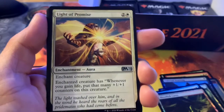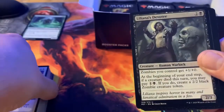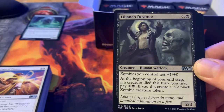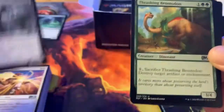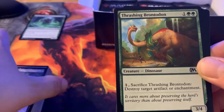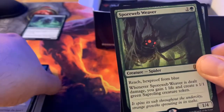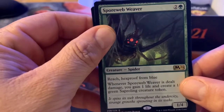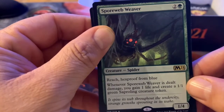Light of Promise — for two and a white, enchant creature; whenever you gain life put that many 1/1 counters on it. Liliana's Devotee — zombies you control get plus one plus zero; at the beginning of your end step, if a creature died this turn, you may pay one and a black to create a 2/2 black zombie creature token. Thrashing Brontodon — we all know what he does, you can pay one and sacrifice him to destroy an artifact or enchantment; he's a 3/4. Spore Web Weaver — for two and green, reach and hexproof from blue; whenever Spore Web Weaver is dealt damage, you gain one life and create a 1/1 green Saproling creature token.